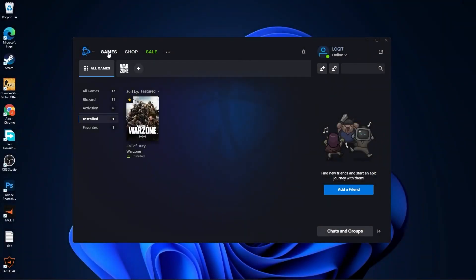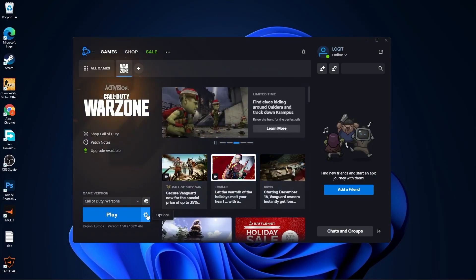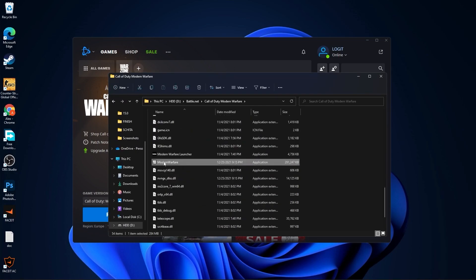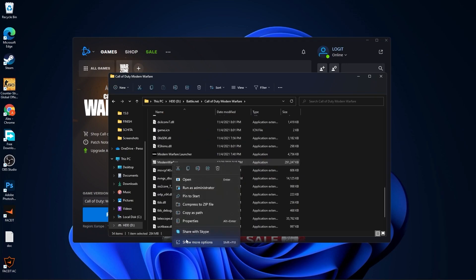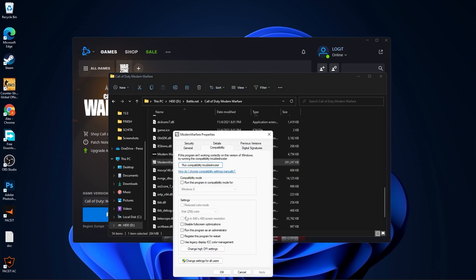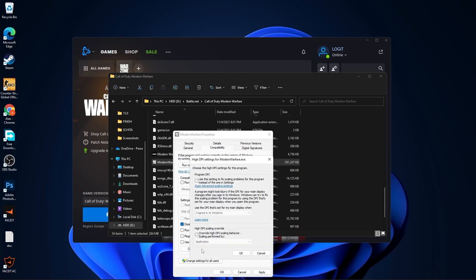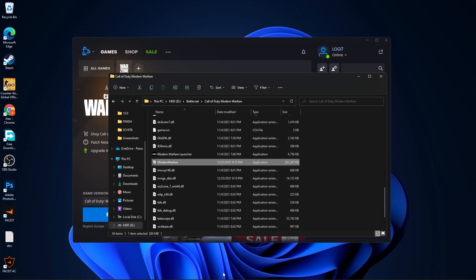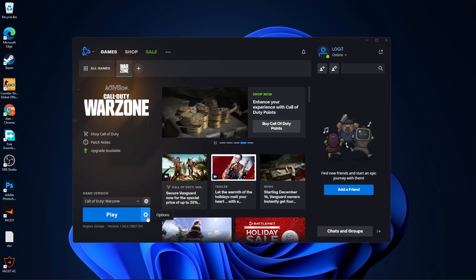Open Battle.net, go to Games Installed, press on Warzone, then press on Options, Show in Explorer. Press on Call of Duty Modern Warfare, scroll down until you find Modern Warfare — not the launcher. Right-click on it, press Show More Options, then Properties. Go to Compatibility, check Disable Full Screen Optimization, then go to Change High DPI Settings, check that box, then press OK, Apply, OK.